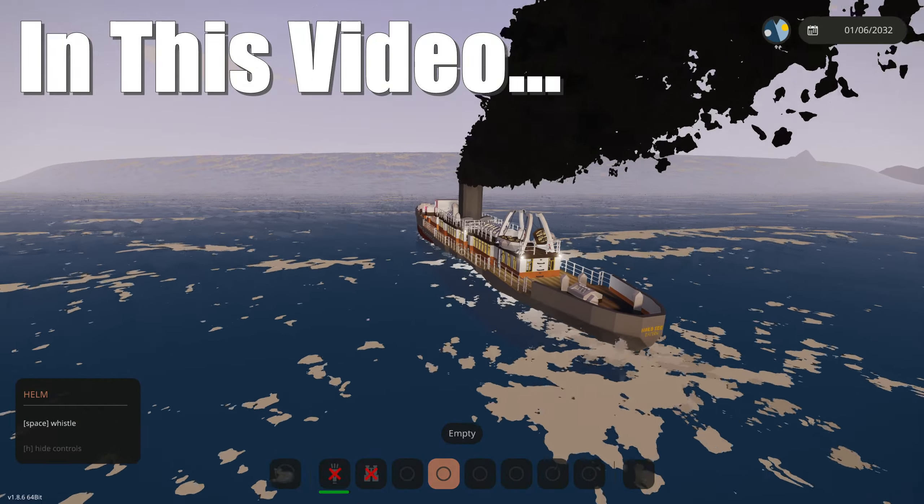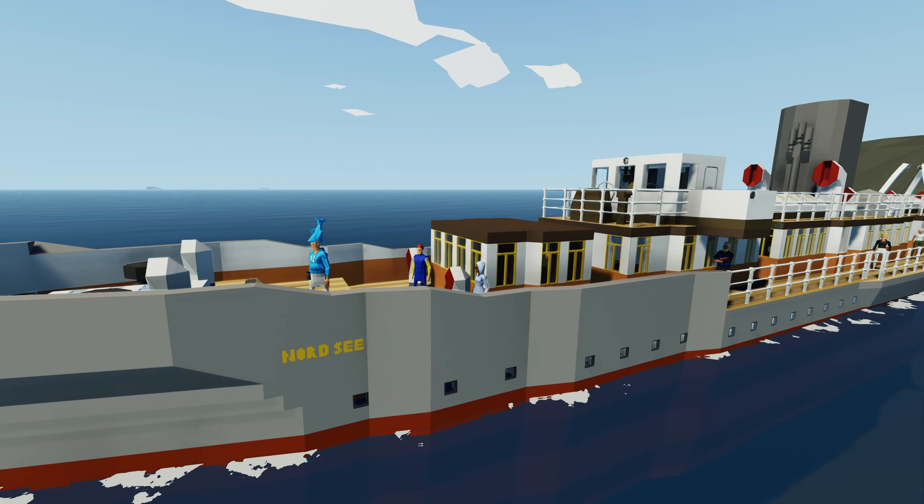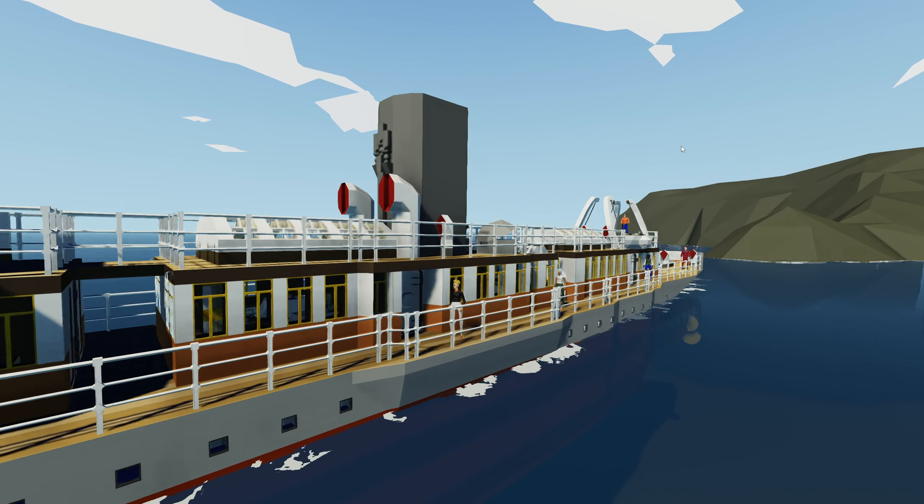All crew and passengers brace for collision — we have a small wave going towards the boat right now. Today we're going to be clicking the scuttle button on a ship full of passengers. Let's get started.